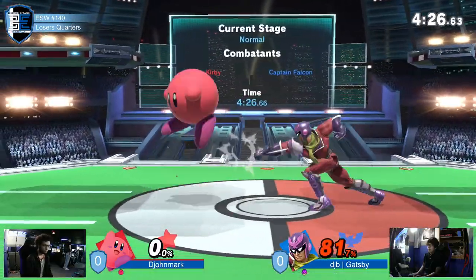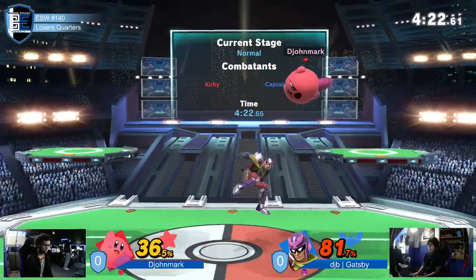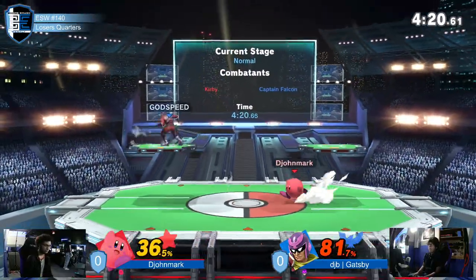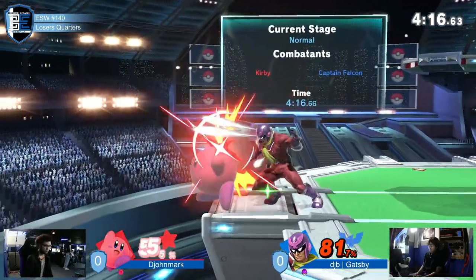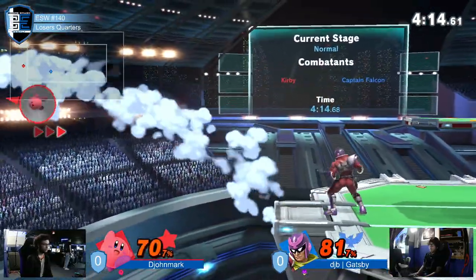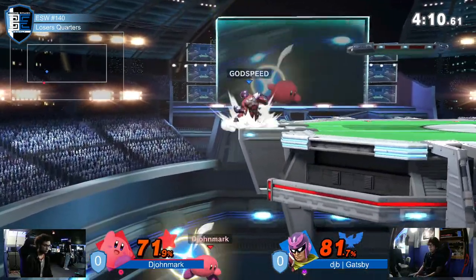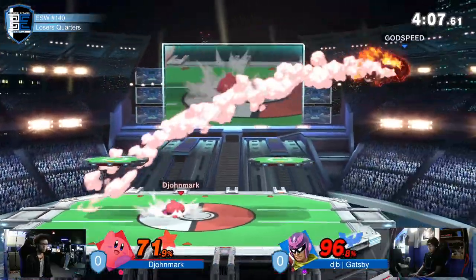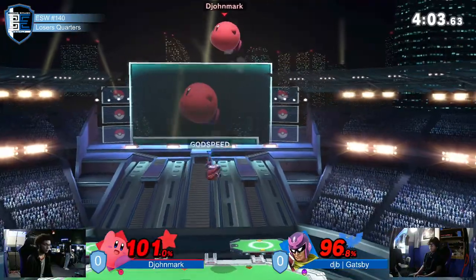Down tilt is really good against Kirby specifically when Kirby tries to up-b to the ledge. This could be huge — marriage replays it though. It's actually an even game despite how decisive the start was for djohn. Now he's pushed to the ledge, he has to recover, tries to be patient and it actually works out — a dash attack pushing gatsby into the corner.